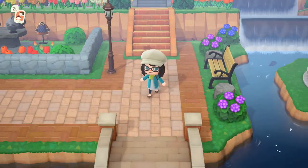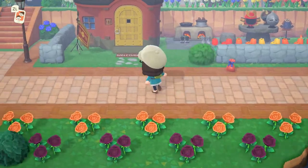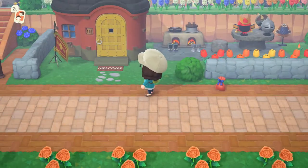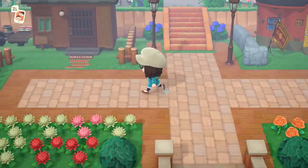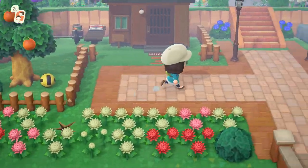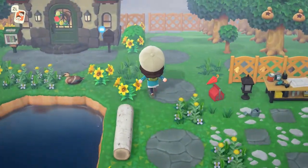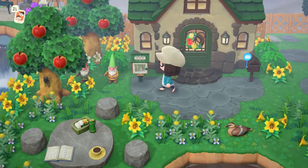Then down here we're going to start into the residential area. This is Sterling's house — he is a knight that is also an eagle who likes to work out. This is his house next to Boots the alligator, who also likes to work out, so I decided to make them neighbors. Then up here is my house and my little area — my cute little house with my lawn gnomes and my matching little library.